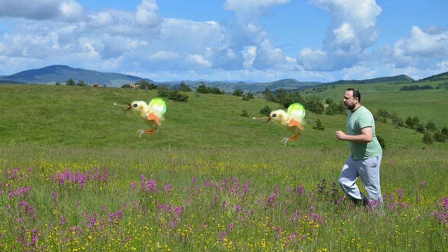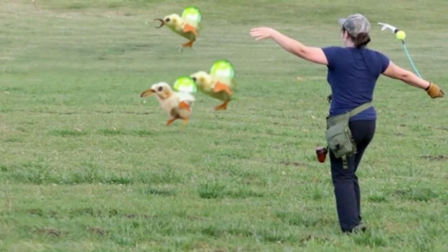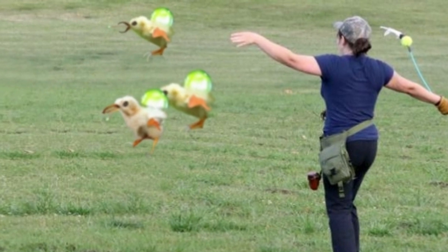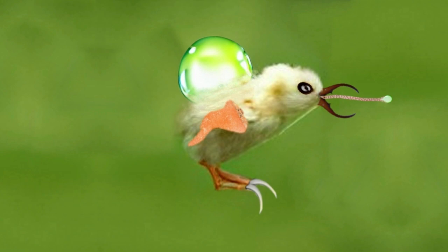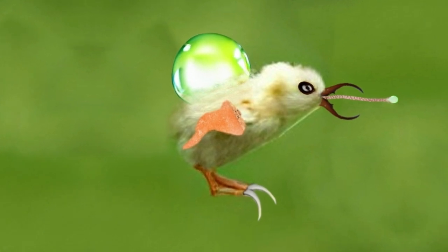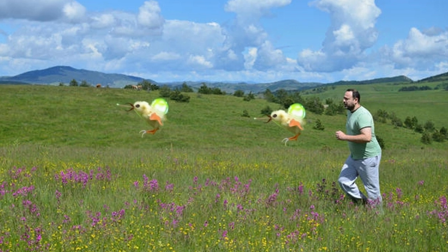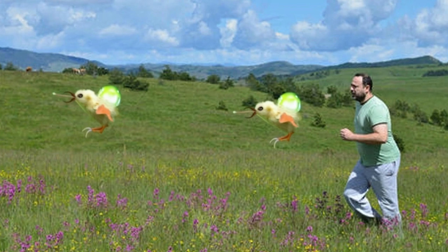Curibiter Birds are unable to consume female death moths and will avoid areas where they are present. Curibiter Birds pose no threat to humans in almost any situation. They flee from humans, so even though they do have sharp talons at the end of each of their legs, they aren't likely to use them. The only time that a Curibiter Bird attacks a human is when they are trapped by one, which typically happens when they are being hunted. This is not a problem when they are attacked at range.